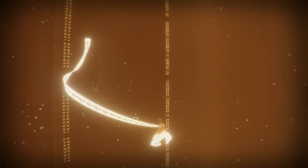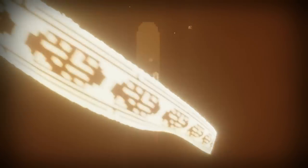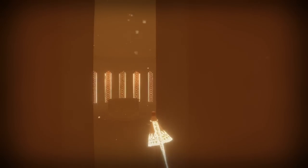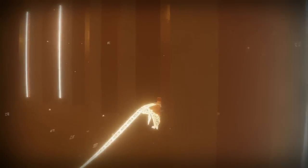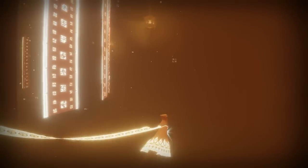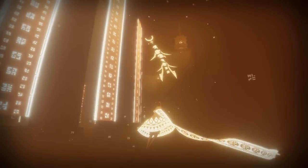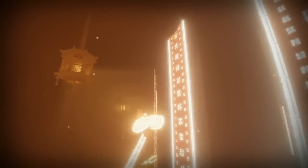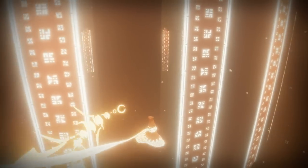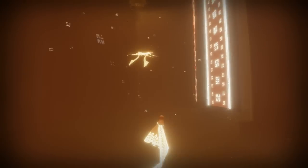Then swim back down to that hole, into that room. You've already collected the symbol and activated it — and now it's completely full of the ethereal mist. And there is your flow, your homage to Flow, the other game company game that they've made. And there is your Ancestors trophy.